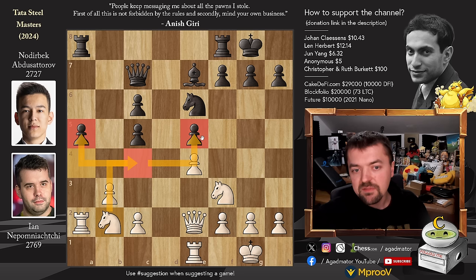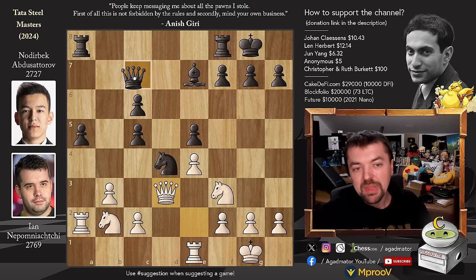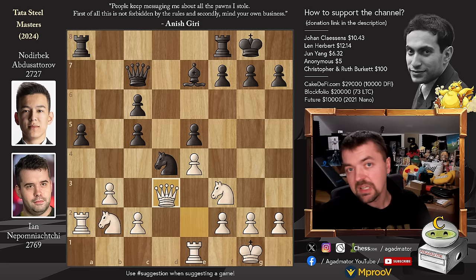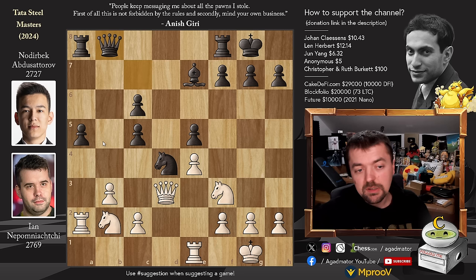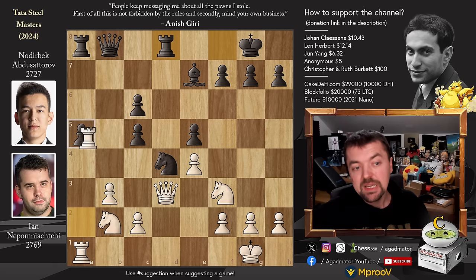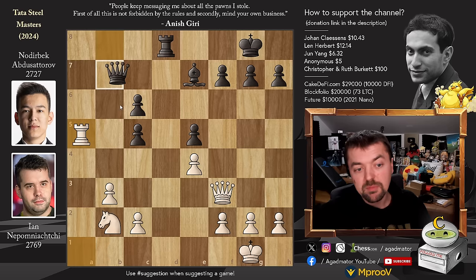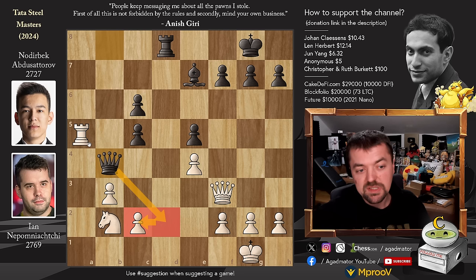As discussed, Nepo does have a double pawn but can always give it away. Nodirbek captures — d captures on c5 — so now he's up a pawn, but his beautiful central pawn structure is ruined. Knight back to b2. As there is no more possibility of d5, Nepo's knight is coming to c4, from where it will attack the weak a5 pawn and the weak e5 pawn. So Nodirbek plays knight to d4, hoping Nepo will trade and undouble his pawns, but Nepo just moves the queen to d3.